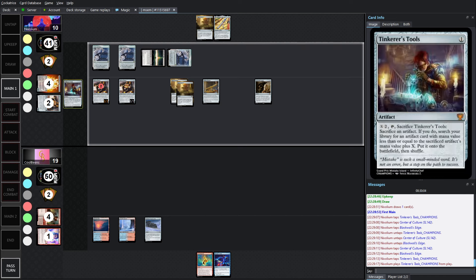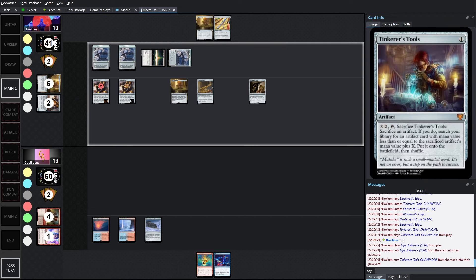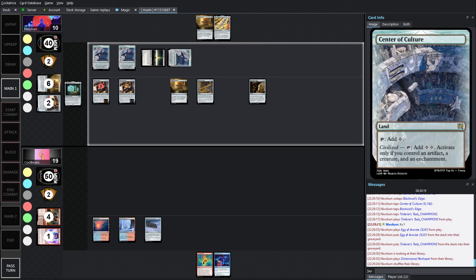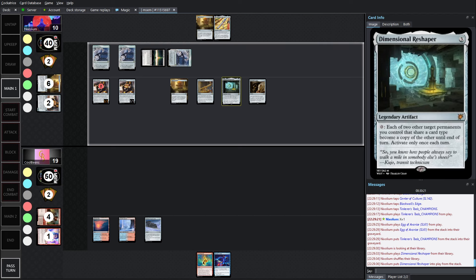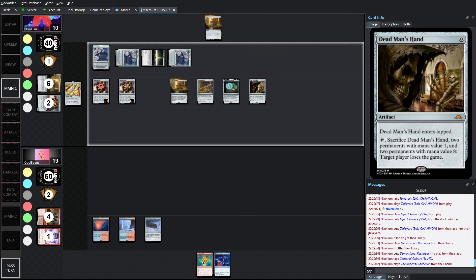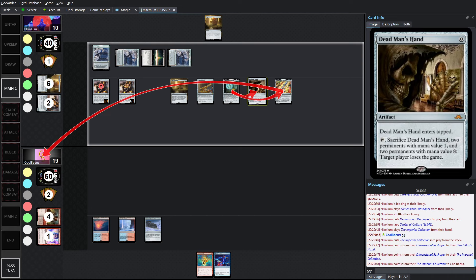We know there's no counterspell in the deck — the only one is in the sideboard, none mainboarded. So this is just a win here. We don't even have to scavenge — going with Tinkerer's Tools. Probably getting rid of one of the Egg of Avarices. X equals 1, so plus 2 — going for something that costs 3, which is Dimensional Reshaper. There it is. It enters the battlefield, you tap this, play Imperial Collection, swap Dead Man's Hand with Imperial Collection, which resolves: target player loses the game.